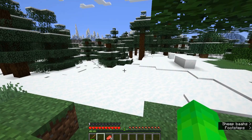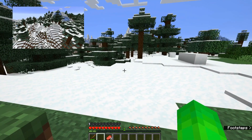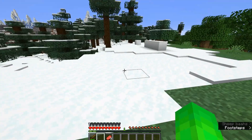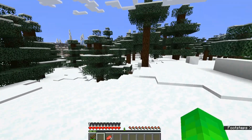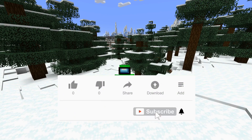The next step is to find some powdered snow, which can be found in biomes like a grove or a snowy slope. Now we just gotta walk onto the powdered snow — and there we have the advancement! That's how to get the Light as a Rabbit advancement in Minecraft.